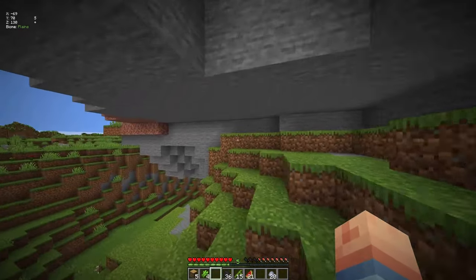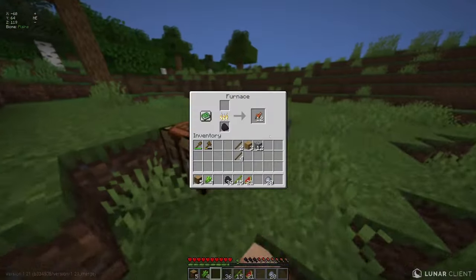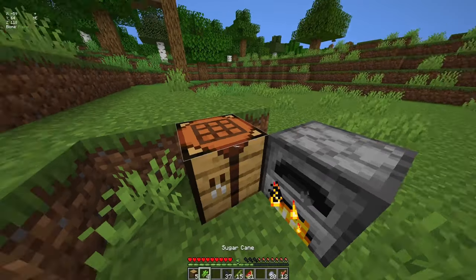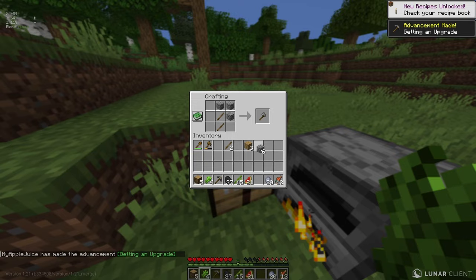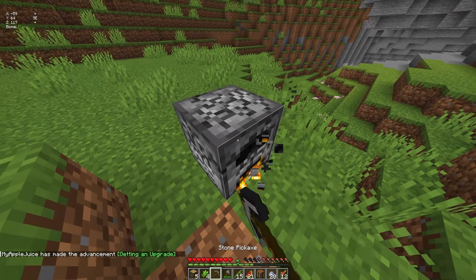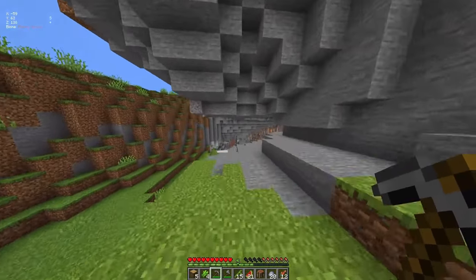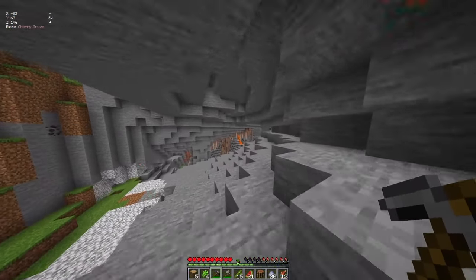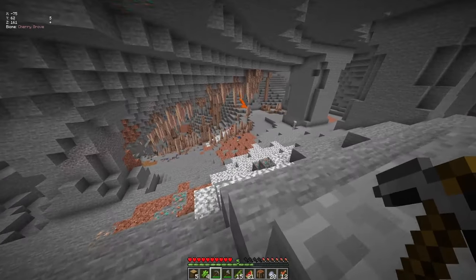We have 36 coal! Let's make ourselves a cobblestone axe. I don't think I need a sword. Let's go a little bit further in here and see what there is — I did see dripstone. I think I might collect that off the bat because it could be quite useful.